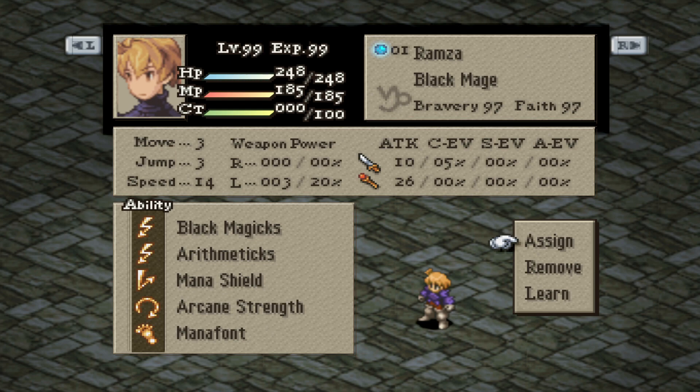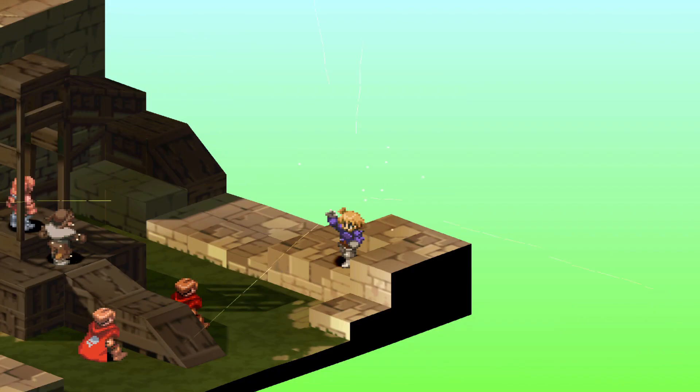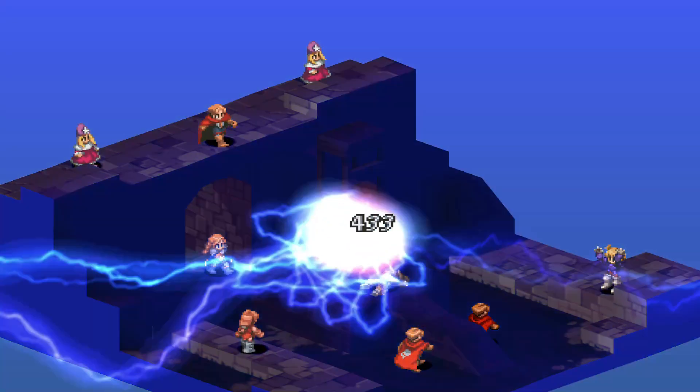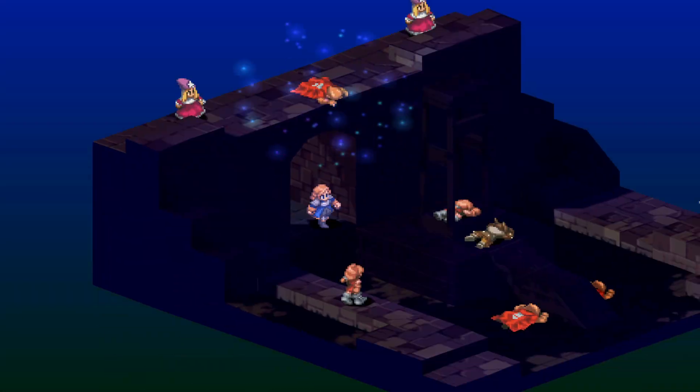Our equipment is going to be similar to the previous build: Thunder Rod, Wizard's Hat, Wizard's Robe, and lastly Rubber Boots to cancel out any lightning damage on us. I also recommend equipping this on your party members. For the Kukulain fight though, you might not be able to get the first turn on him or even one-hit KO him, so be careful. But you can easily KO all enemies in random battles and other fights with little to no trouble.